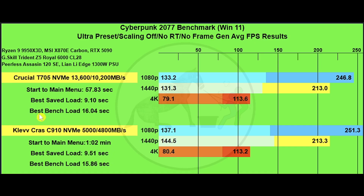The best time for the benchmark to load is 16.04 seconds for the Crucial, and the Klevv drive actually edged it slightly at 15.86 seconds. The Klevv drive seemed to give a small boost — maybe one and a half to two percent difference at 1080p. The 1440p and 4K runs were pretty much neck and neck.